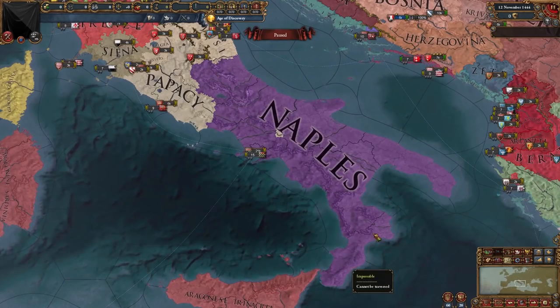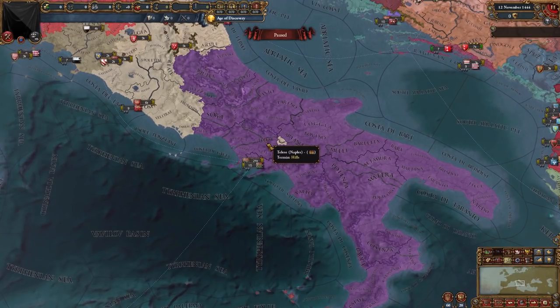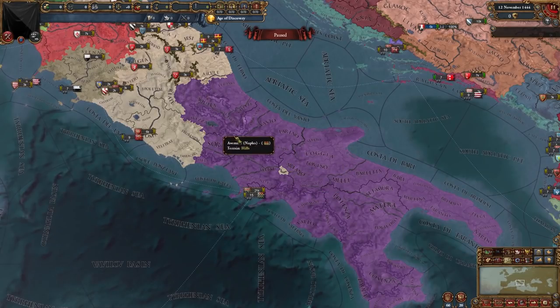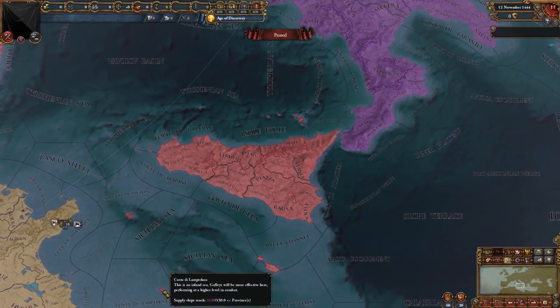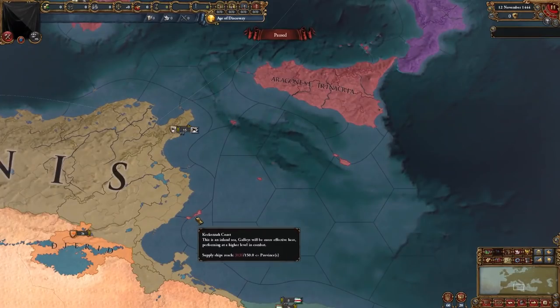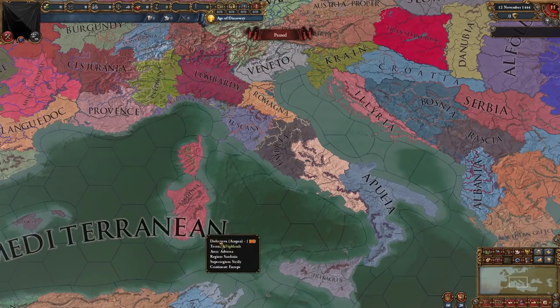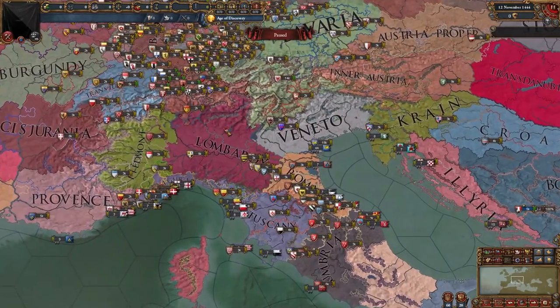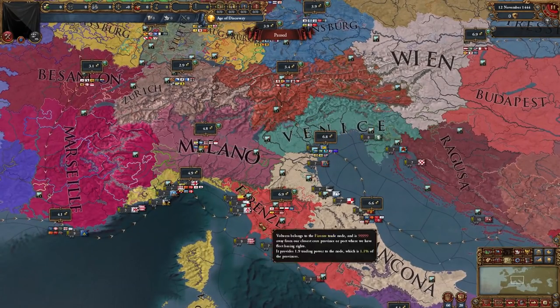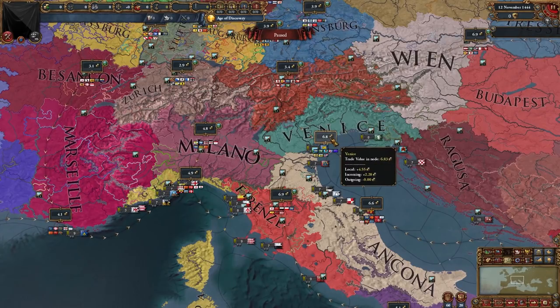Naples is pretty much unchanged, except for the province of Benevento, which is part of the papacy. This province isn't in EU4 because, as the devs said, it would be very weird to give the Pope an exclave in Naples. And of course we have Sicily, Malta, and all these tiny islands which are part of Aragon. Maybe if this province was present in vanilla EU4 it would make invasions into Tunis much easier. In the Regions map mode for Italy we can see Apulia, Trinacria — which I thought would be named Sicily — and Venice is an end node in this mod, but interestingly Genoa isn't, so Genoa can flow into Florence and then further into Venice.